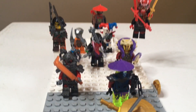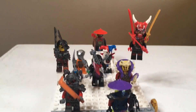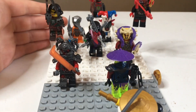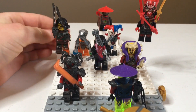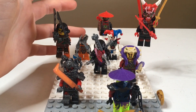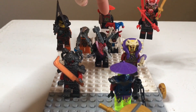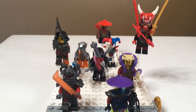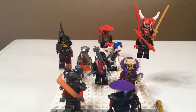For Rise of the Snakes we have — I forget what he is — but I think he's the king's shirt guy. He has two of the fang daggers, which is pretty cool. After that we have the Stone Warrior — just a classic Stone Warrior with a bow. I couldn't find the black bow it came with. And yes, I have a Stone Warrior but not the ninja to go with it — no clue where it is.